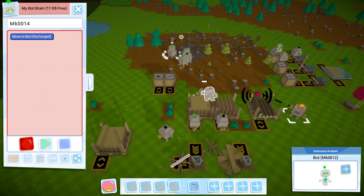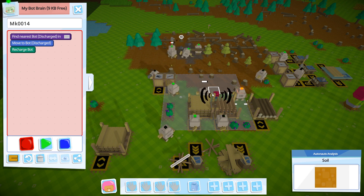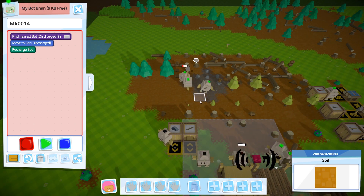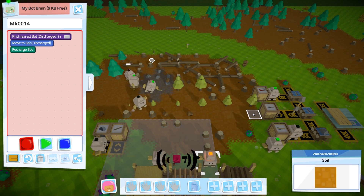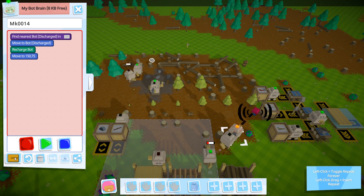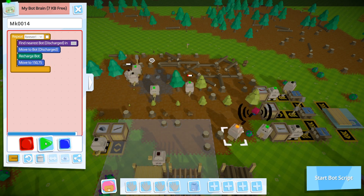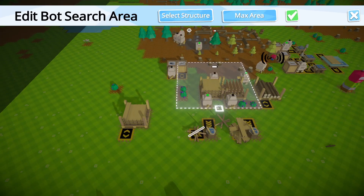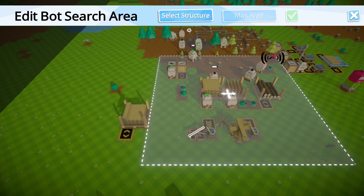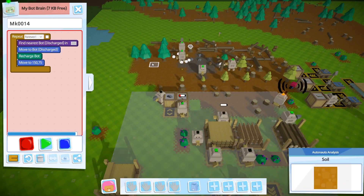Record. Move to bot. Charge. Recharge bot. Then unfortunately this guy's going to have to hang out inside the chargeable zone for the other guy. But that's okay. Let's do max area and let that go.